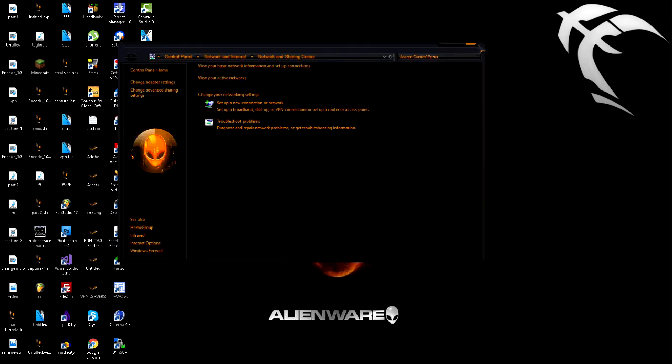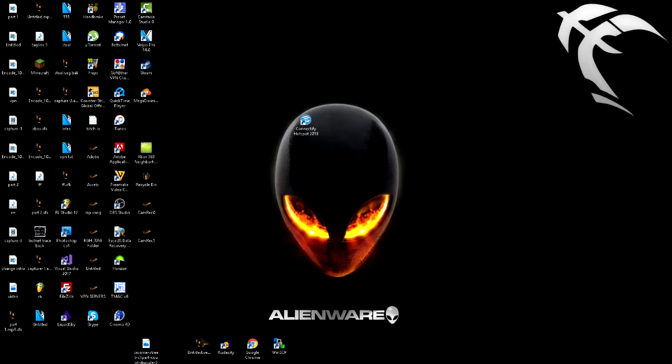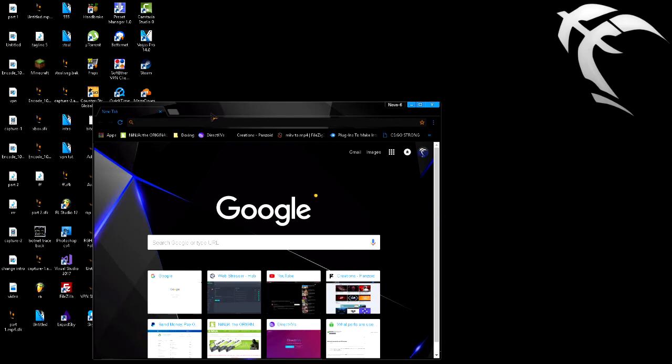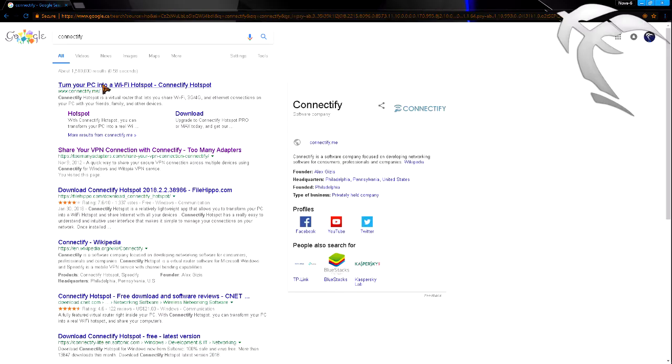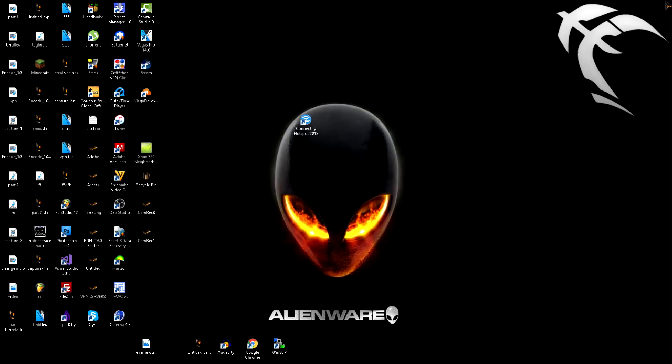If Ethernet doesn't work, you can come back and do it this method. You're gonna need two things: a version of Connectify. You can get Connectify free — this is a paid service but they have a free version they don't really advertise. All you have to do is hop over to Google and find it; I'll leave a link in the description. You hit download — you don't need to buy it. When you buy it you just get extra features like being able to set a static IP.